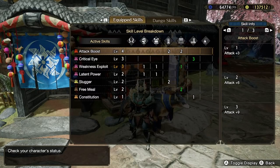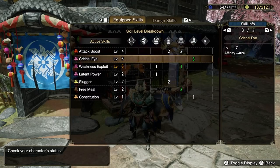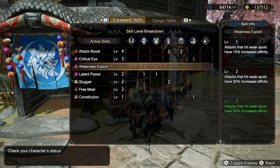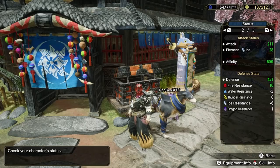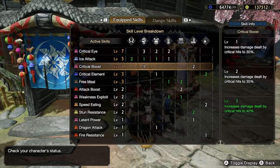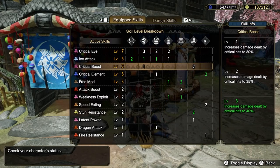Offensive skills are primarily categorized by Attack Boost, Critical Eye, and Weakness Exploit. Critical Eye is easily one of the best damage skills in the game, as a critical hit gives you 125% of your normal damage output. A high critical hit rate is important when tied to skills like Critical Boost in late game builds.